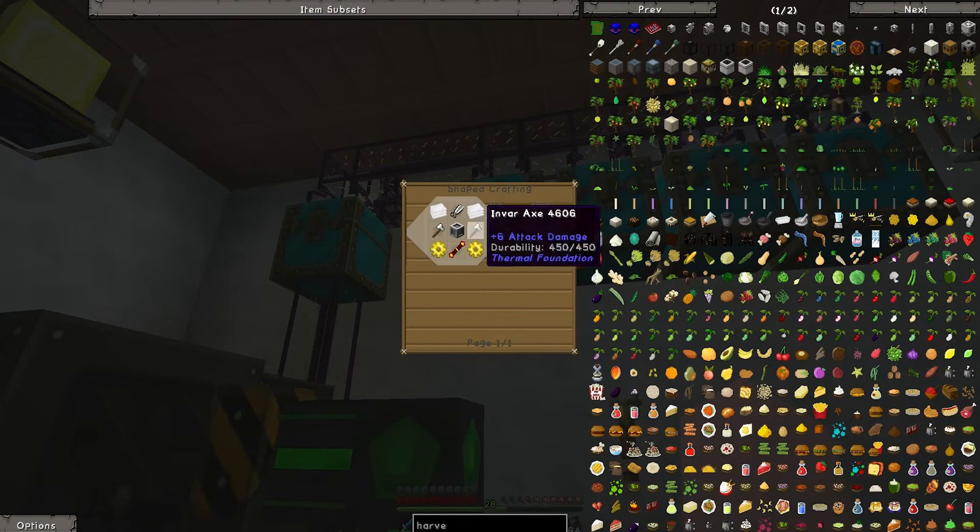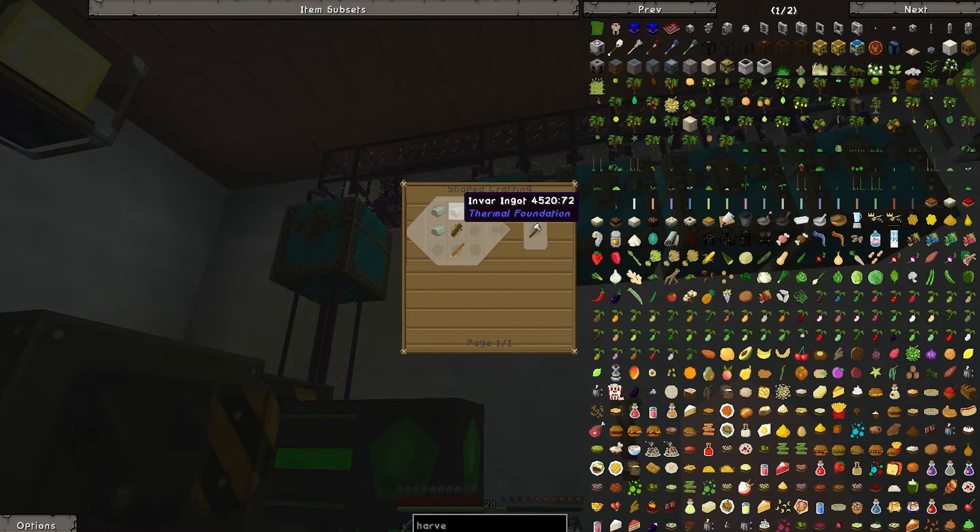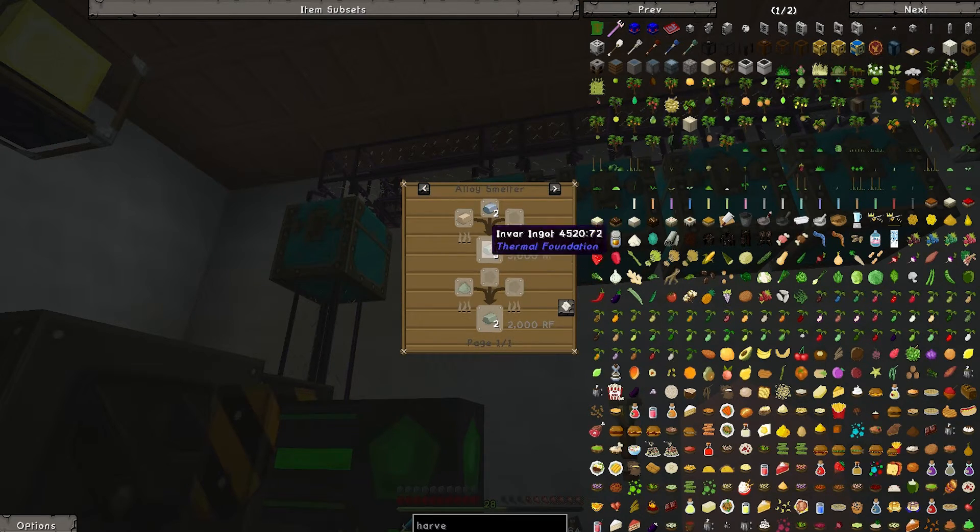We need to make Invar axes. Is there another way to make these, or is there just one recipe? Just one recipe. Electric furnace, nuclear furnace, casting table — I don't have my smelter. We need to build the alloy smelter. Okay, we've got an alloy smelter — I need a lot of ferrous ore then.